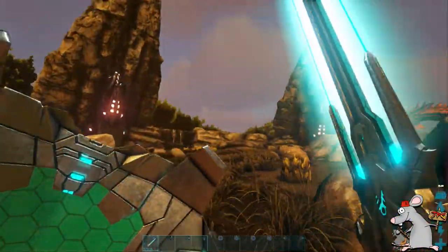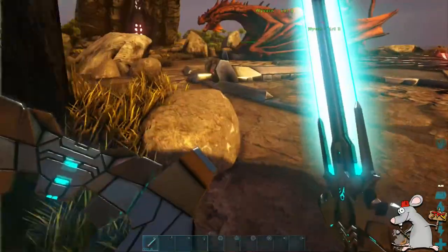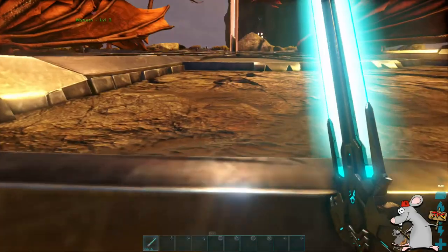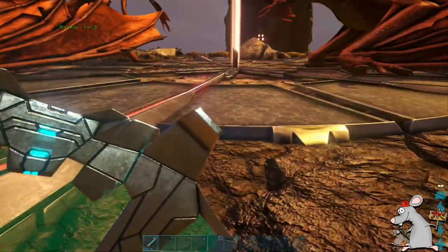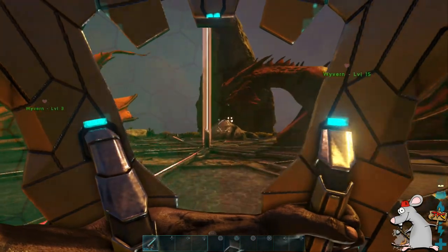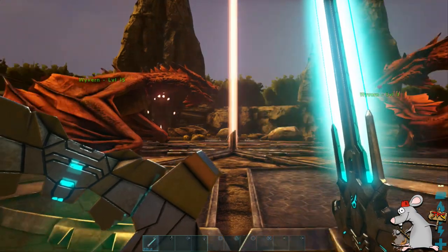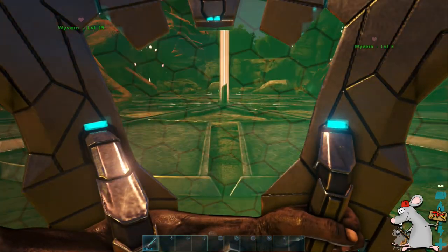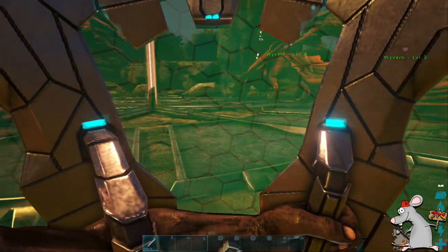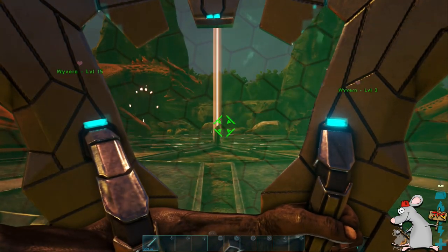The tech sword does around 200 damage. It's also very effective against metal structures and metal, as long as you use the charge attack. So it's a pretty formidable piece of equipment. To activate the charge attack, you press LT or L2, then release and it should do it — just like it does with the tech punch. You can do it while holding a shield; it doesn't affect anything, you will still use the sword to attack someone.